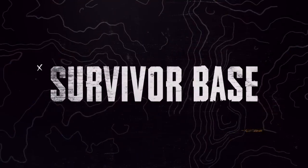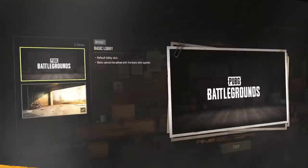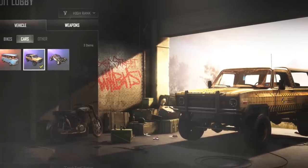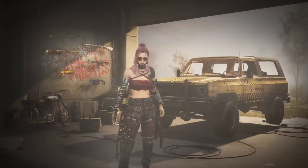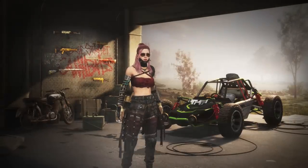Plus, users can now customize their survivor base and show it off as their lobby screen. You choose the weapons and vehicle skins to display, so make it your own. And if you're in search of new skins to display, the Workshop has new imprints for you to craft, so start unlocking the newly added legacy skins.